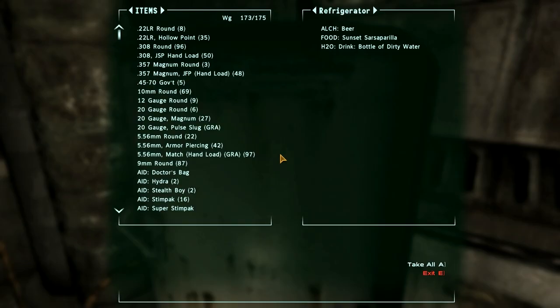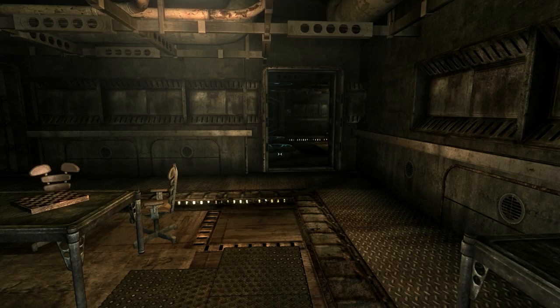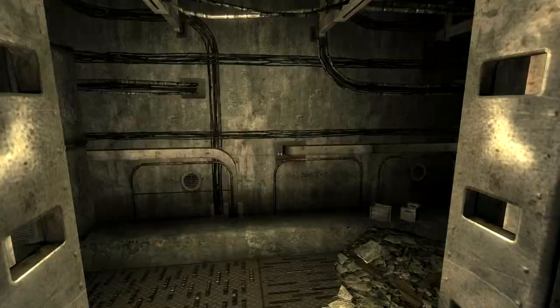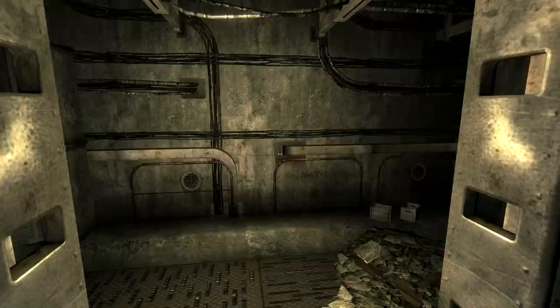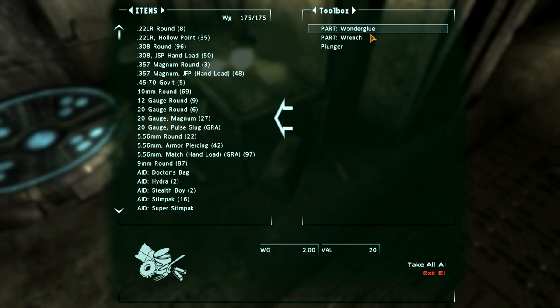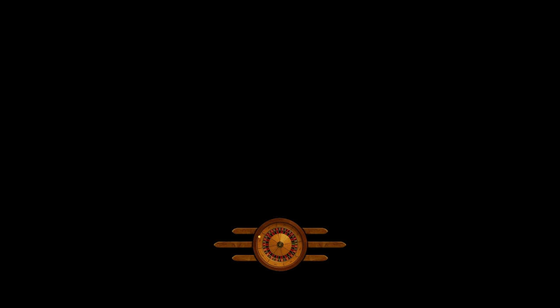Did I take everything? Apparently I didn't! Am I going to be over-encumbered? One more thing and I'm encumbered. I can give stuff to these guys because they've got very little on them. One of the things with this alternative repair mod is that I need things like hammers, sensor modules, scrap metal, wonder glue, and hides to make all these things.